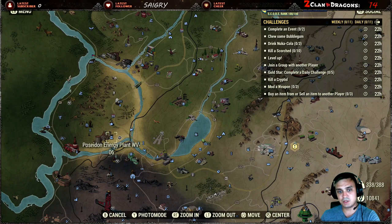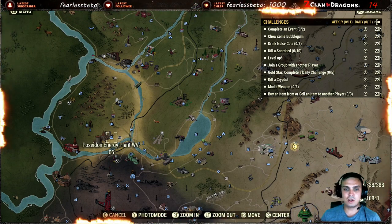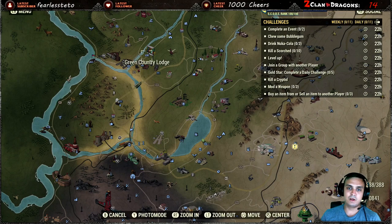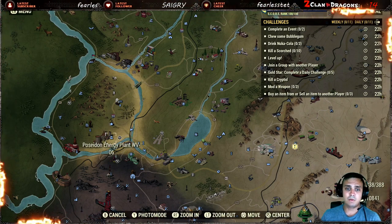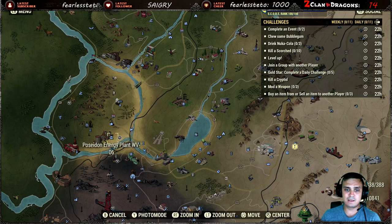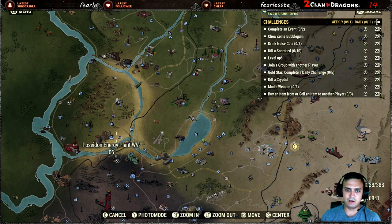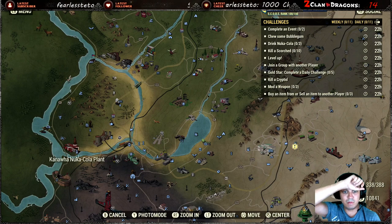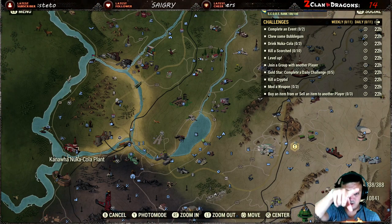Drink Nuka-Cola — that's also pretty straightforward. Your go-to location is Poseidon Energy Plant WV-06, there are a lot of Nuka-Colas out there. Also, once you're entering Flatwoods there is a Nuka-Cola machine — if you see a machine, always make sure to pick up some Nuka-Cola because these challenges are always here. I'm not sure if enemies will be high level after the Wastelanders patch — anyway, the Nuka-Cola plant is what you need.